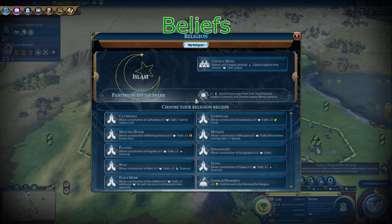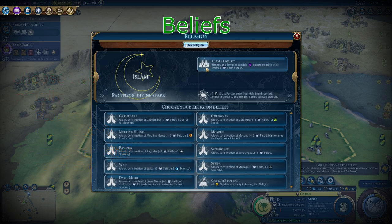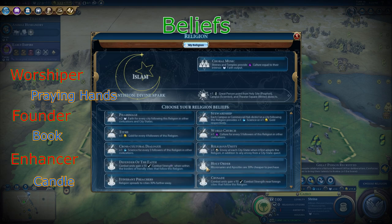When you found a religion, you can choose up to four beliefs. However, when your religion is founded by a great prophet, you can only choose two: the follower belief and another belief of your chosen that are remaining. If another religion has taken any other belief, your religion cannot have the same belief. You can choose one belief from three remaining categories — the founder, worshiper, and enhancer beliefs. They are separated by their symbols: the worshiper is with two praying hands, the founder is with a book, and the enhancer is with a candle.